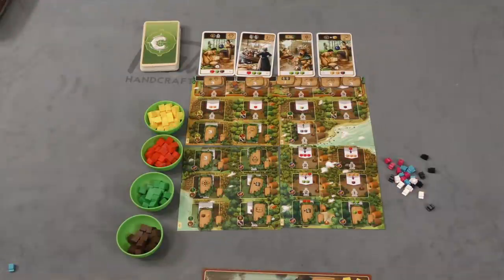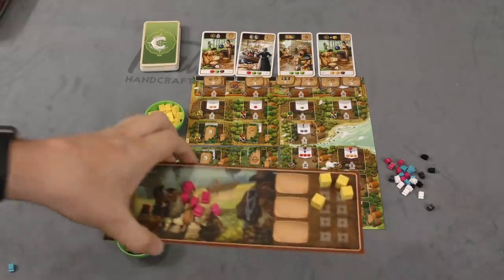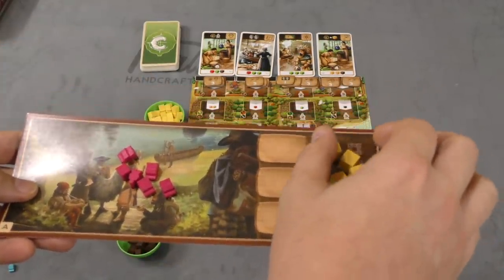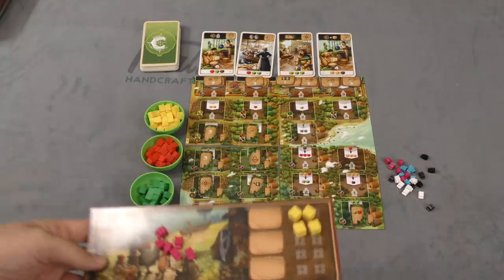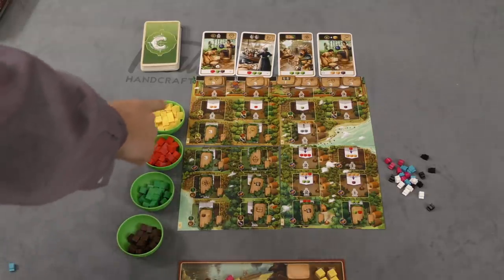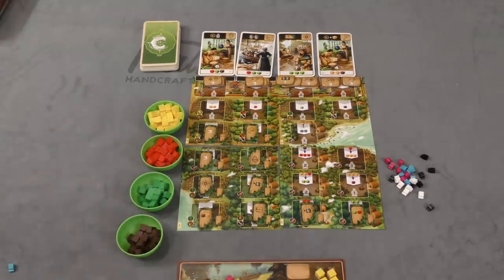There are four boards to put together to play Century: A New World — three are always used, and the fourth can be swapped for variety. Each player gets their own player board and starts with six workers of their color, plus a certain number of cubes depending on player count. The resources in this game are corn, meat, tobacco, and fur.